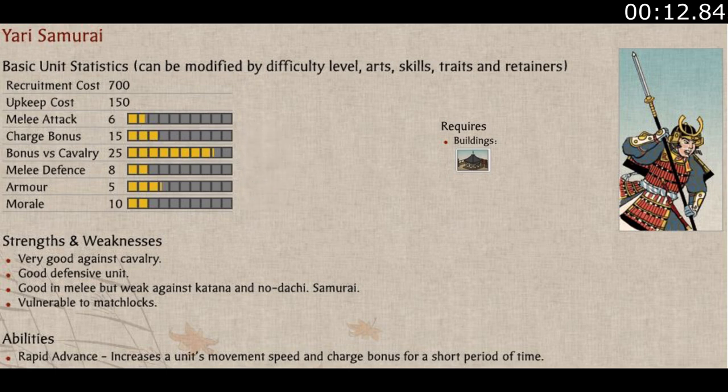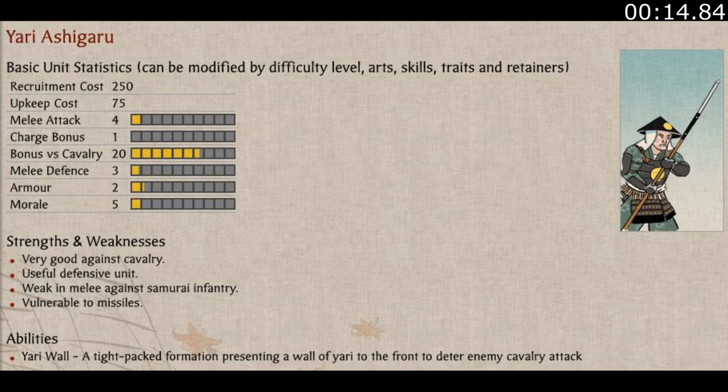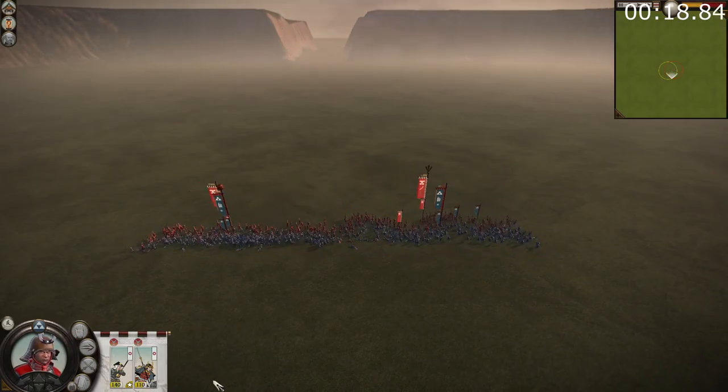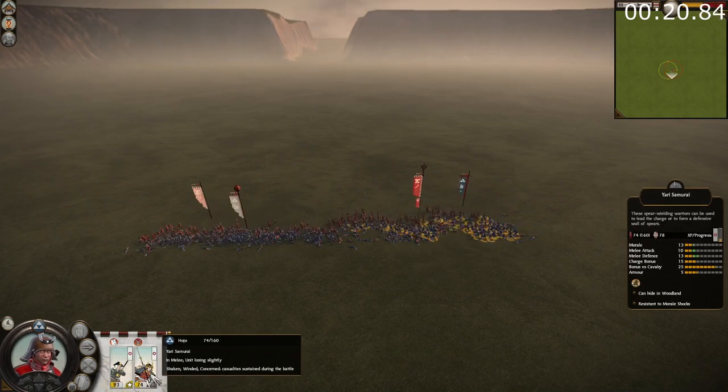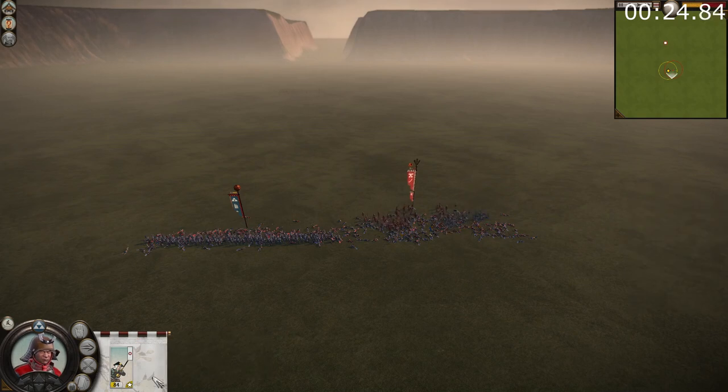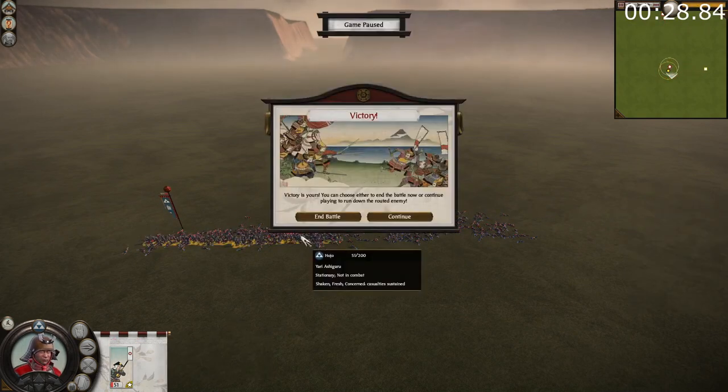However, this is an upgrade from the Yari Ashigaru for two reasons. First, they lose the Yari Wall ability, which makes them much weaker in terms of defensive power. A Yari Wall has the same defensive power as a Yari Samurai unit, and when both units start getting experienced, the Yari Wall actually pulls ahead while still being much cheaper. The second reason is because the Yari Samurai don't fulfill the same role as Yari Ashigaru.